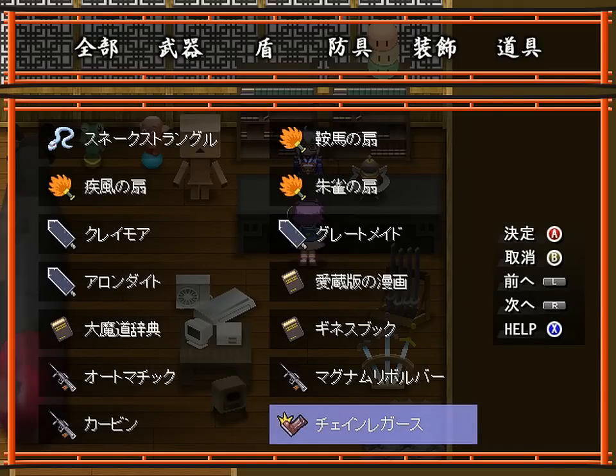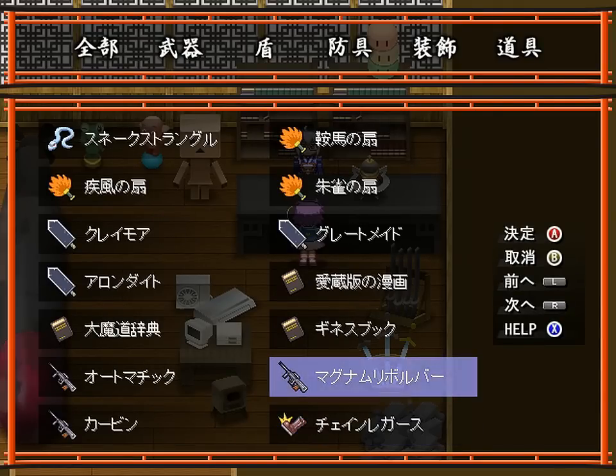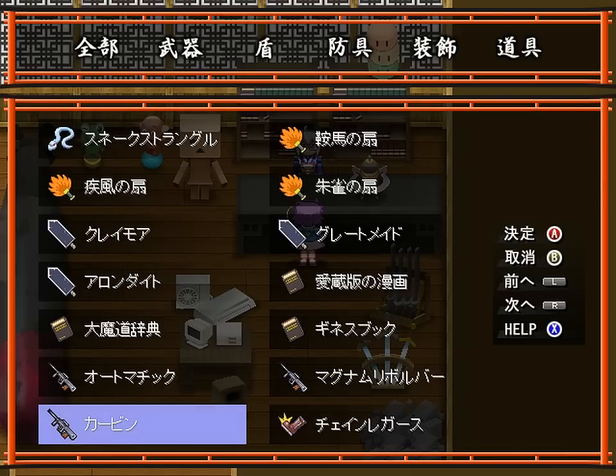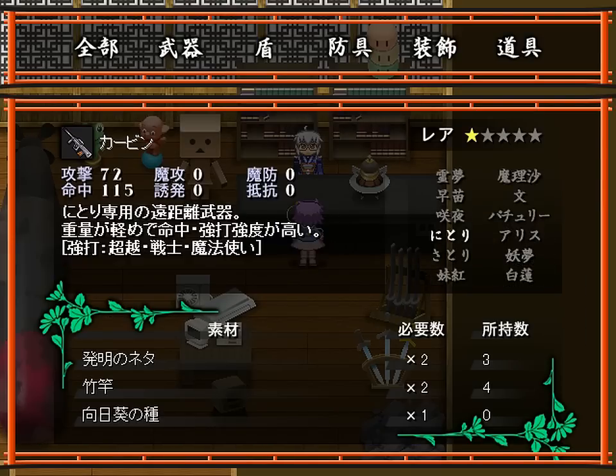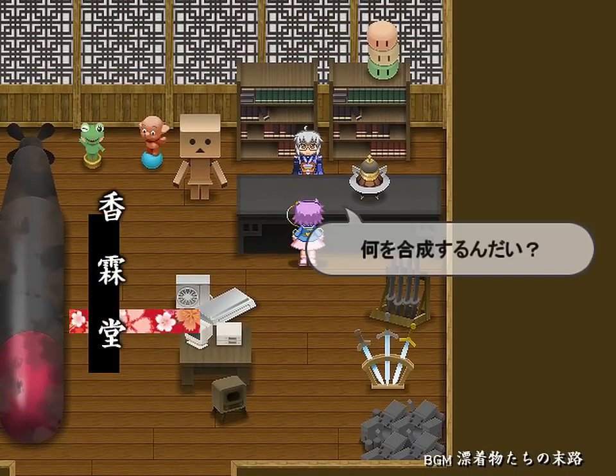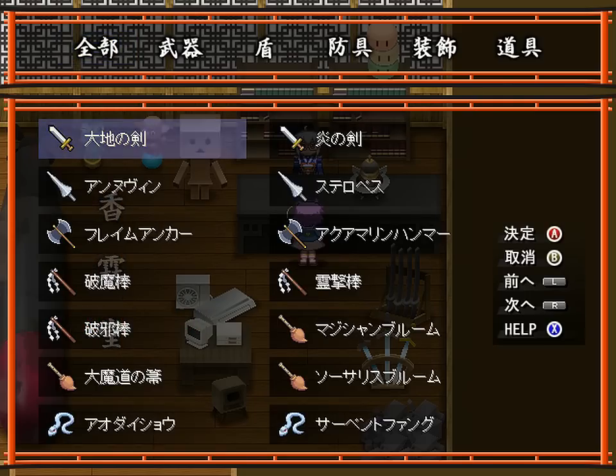The other thing I'd like to correct myself on is that the gun I equipped on Nitori — I was actually using the second tier gun, not the third tier. As you can see, it's basically the same as the second tier gun except it has more attack power. If you happen to have spare Sunflower Seeds, you can craft the third tier gun, but it's not really necessary. I suggest you not craft the third tier weapon just yet, because you will have access to the next tier weapons when you defeat the stage 10 boss, so might as well save your materials for that.